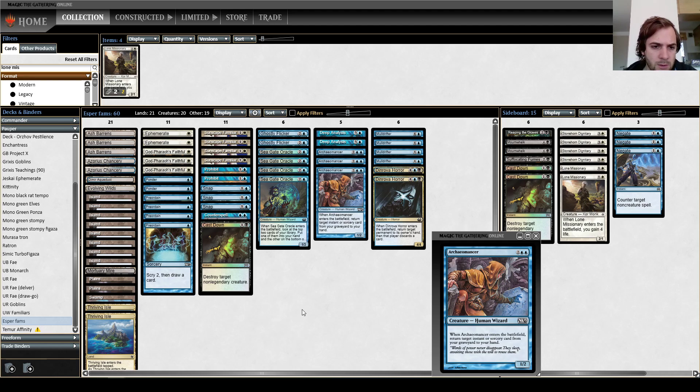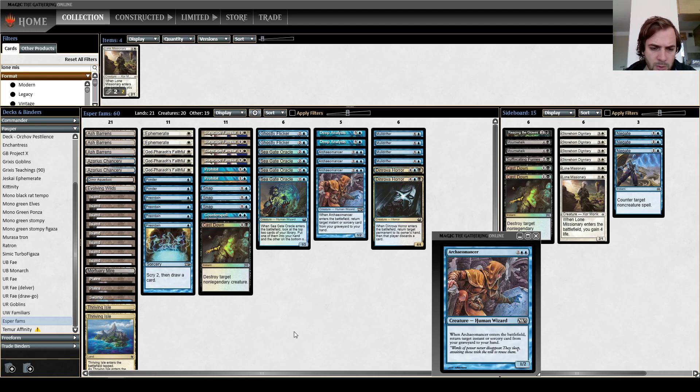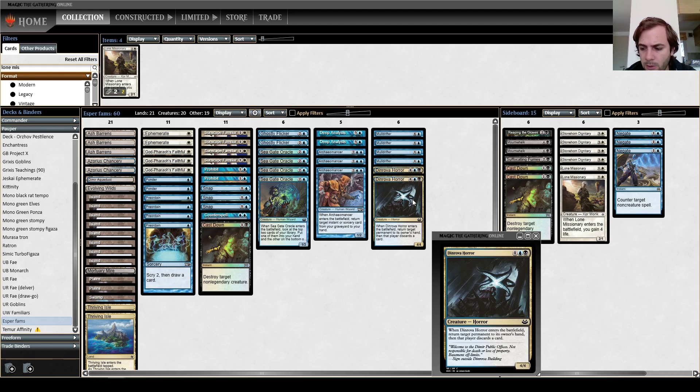The main way this deck wins is by just Ephemerating Archeomancer, getting back anything, to just loop and stop the opponent from doing anything. You also have Modrifter, the Robohor — similar to how Tron wins — which is to Flicker these guys and generate a lot of value, mostly answering what the opponent does, but you can also just draw a lot of cards. With Robohor, since you can target the opponent's permanents, you can just remove all their permanents over a period of time — not infinitely, not in one turn. And yeah, that's the idea.